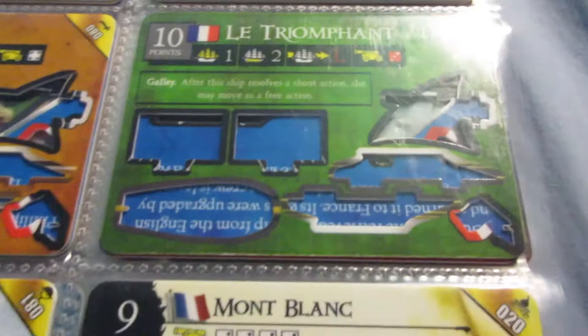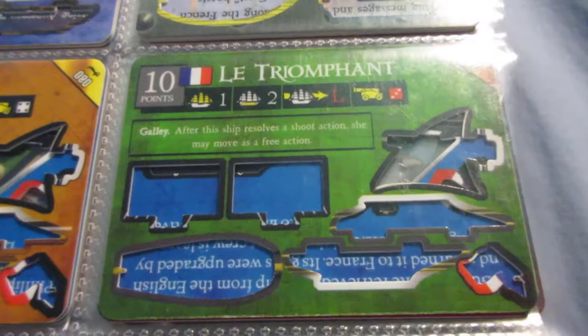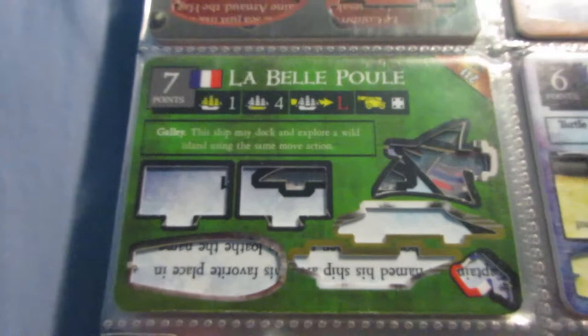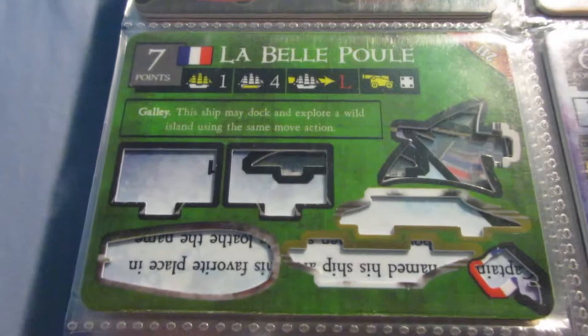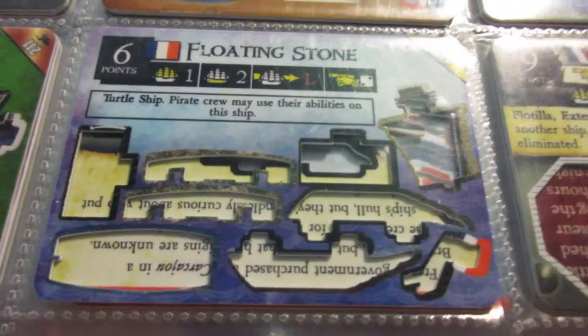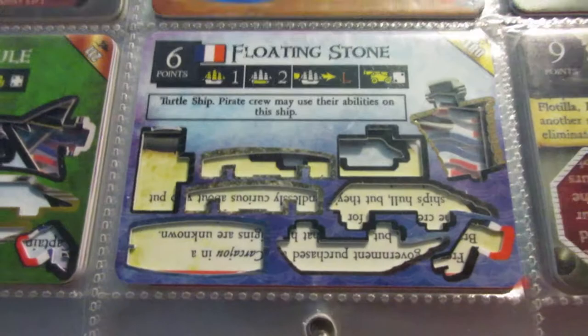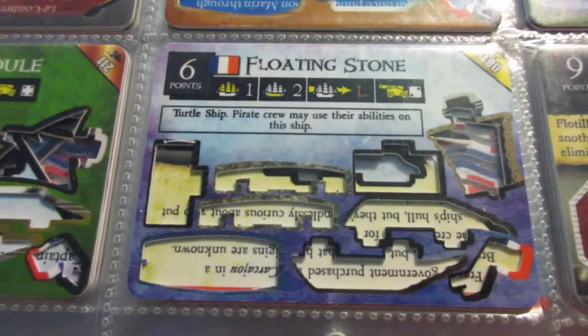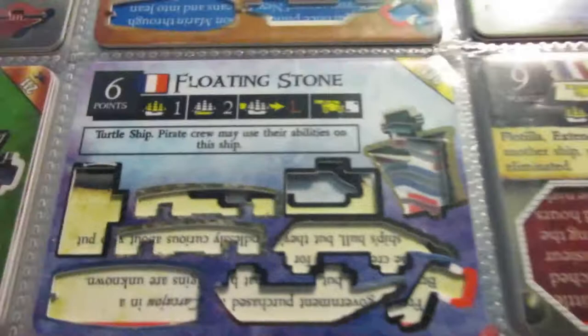The Triomphant - this one is pretty terrible. The reverse captain ability is overpriced to begin with, and then you put it on a ship that has almost no combat capability whatsoever because it only has one cannon. You have a great recipe for a terrible ship. The Battle Pool is the total opposite - a very good gold runner, similar to the Bonne Marie, has the explorer ability built in. So you just put a helmsman on her and send her out. The Floating Stone is decent. Turtle ships can be kind of weird, but their point costs aren't really that much higher than most one masters. This one has a good cannon and a decent ability, and the point cost makes her pretty usable even if she's not great in the stats department.